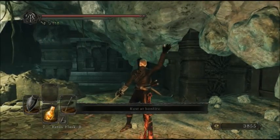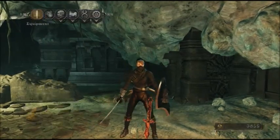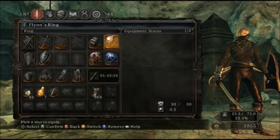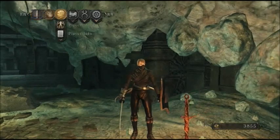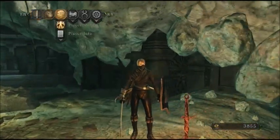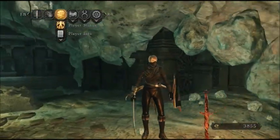Hello! Welcome to Dark Souls 2. I want to show you a really cool ring — Flynn's Ring. It gives you a boost to your damage. Right now I do 400 damage and without it I do 374 damage.